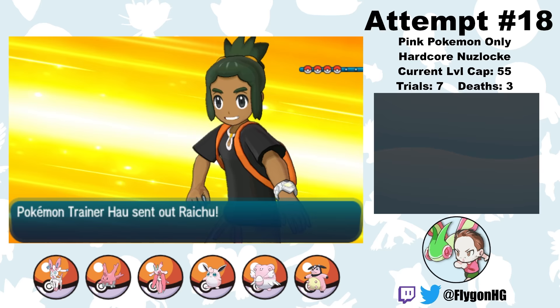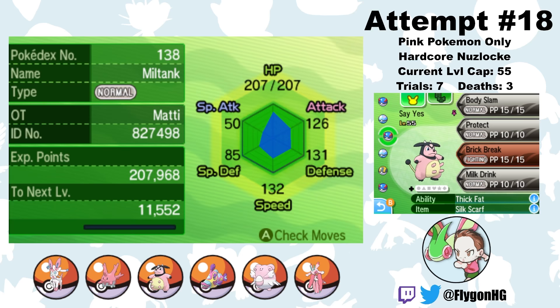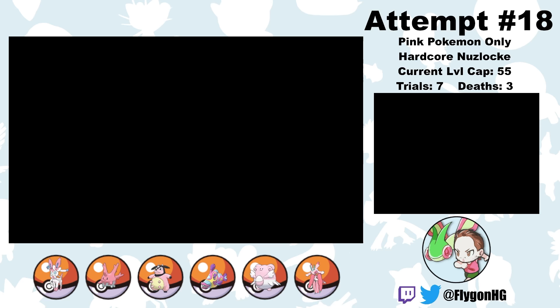All that's left is to head to the newly formed Elite Four and become champion of the Alola region. There are final fights with Gladion and Hau here, but they aren't super difficult so I'm just going to skip them. Here's our final team, leveled up to level 55 to match the strongest Pokemon of each Elite Four member. It took me a while to figure out which six Pokemon to bring, but I think these give me the best chance at dealing with whatever the Elite Four and the champion fight have in store.